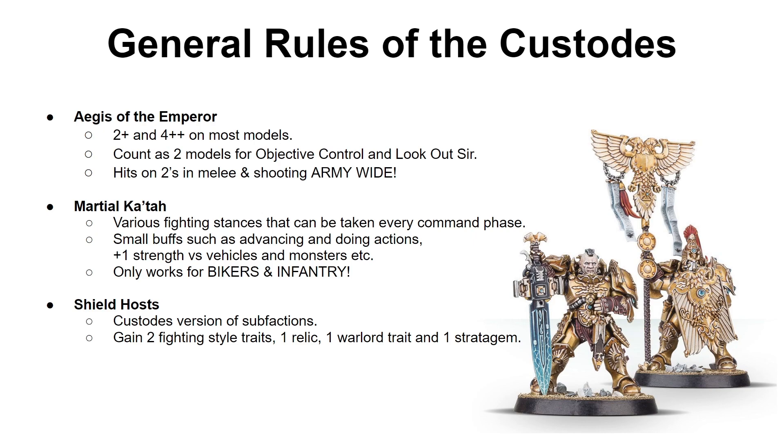Finally, you have the Shield Host. These are the different sub-factions for the Custodes. Much like every newer codex, they come with 2 fighting style traits — your sub-faction passive bonus — a relic, a warlord trait, and one stratagem.